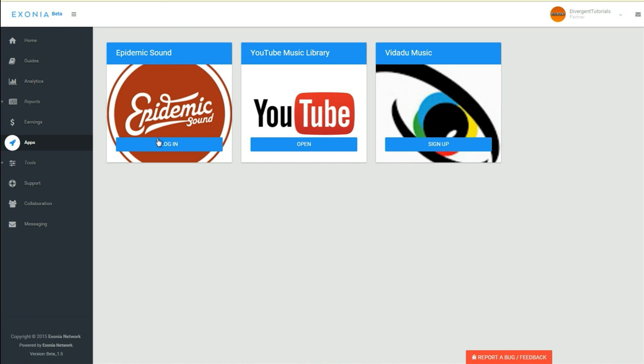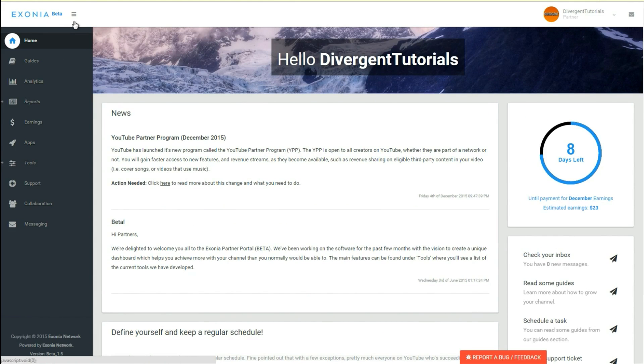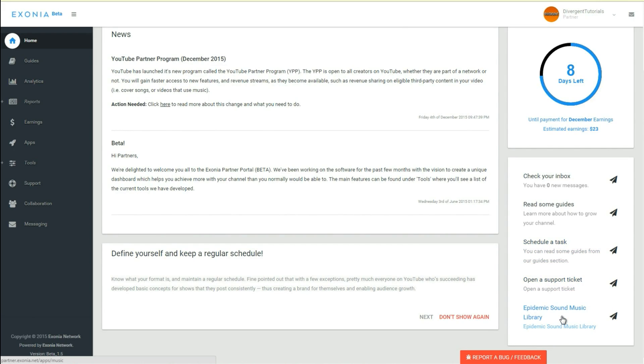Then what I want to show you is the control panel. So this is currently in beta, so you want to keep in mind that this might change. But it's pretty much all solid. Here you can see the earnings I've got, my inbox, scheduled tasks, support tickets — so if I had some problem, which I will go over later on talking about support — and all that.